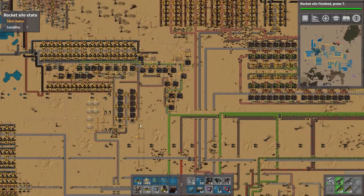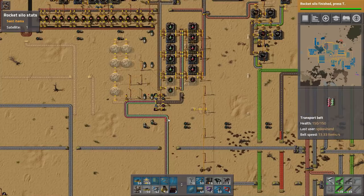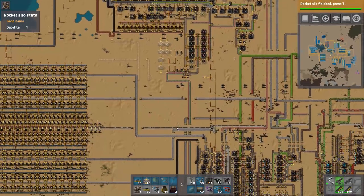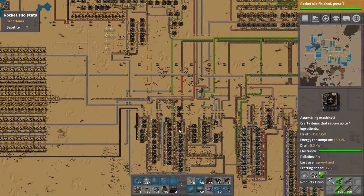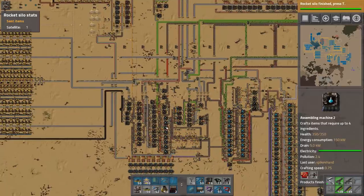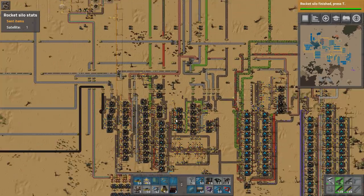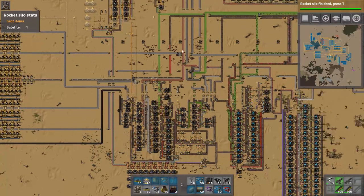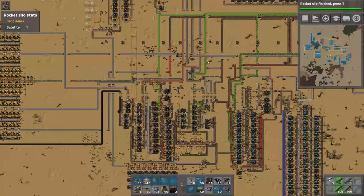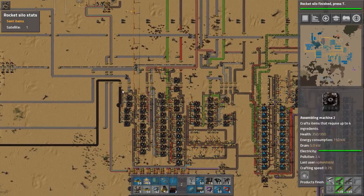That's the starter base — it'll get you red and green science. My original science labs were lined up in this little field as part of it, but eventually I moved those down. My base science factories all the way to the rocket factories use a blueprint called 'All Sciences,' which runs all the way from red and green to the rocket factory. It has all the science and is designed to run off of a bus, with all inputs on the top side.